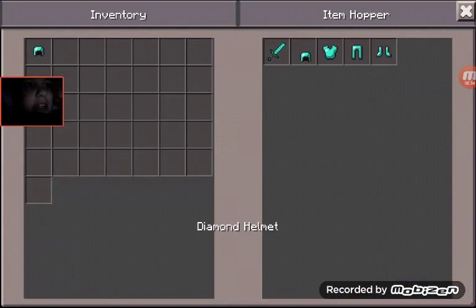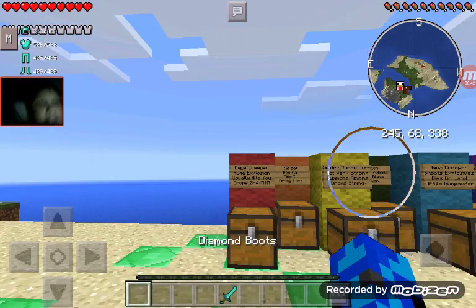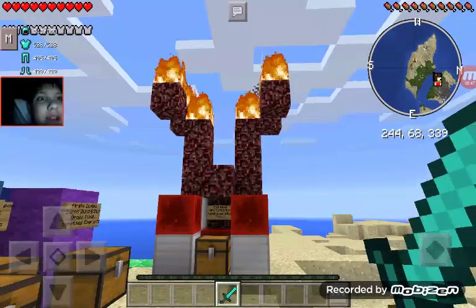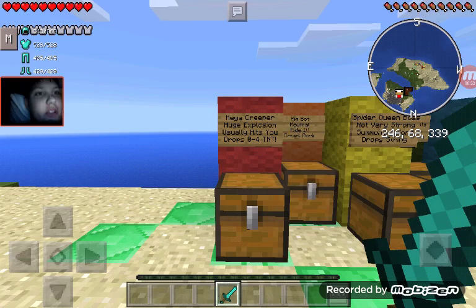First we need this gear - it's not a complete showcase without this gear. I just made like a little rainbow, and I still have this chest because of course there's another boss at the end. Here we go - the first one is the Mega Creeper.